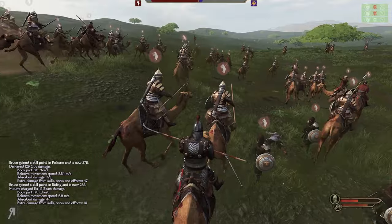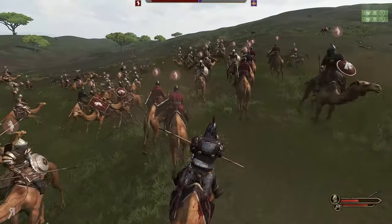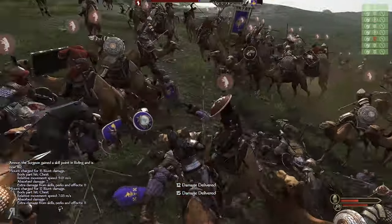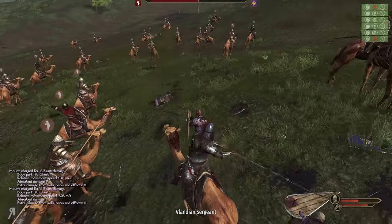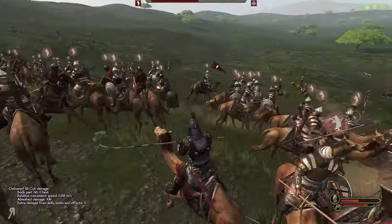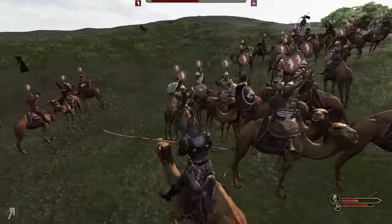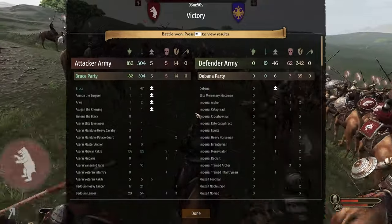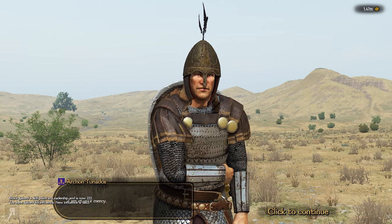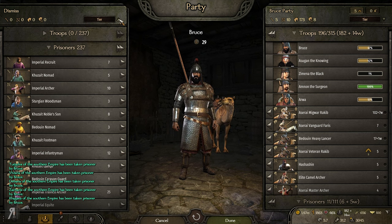That's why TaleWorlds actually changed it so that the various AI vassals wouldn't be only adhering to the same rules as the player — instead they would go to garrisons and pull troops out of the garrison to create their own armies. I think that's still better than how it was in Warband, where the AI was very magical about it — they would just pull troops out of nowhere. There was no intricate recruitment system for the AI.